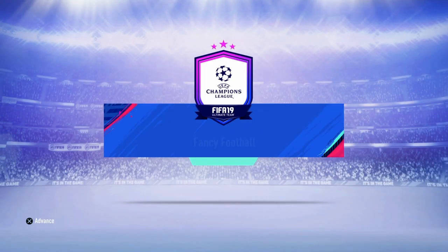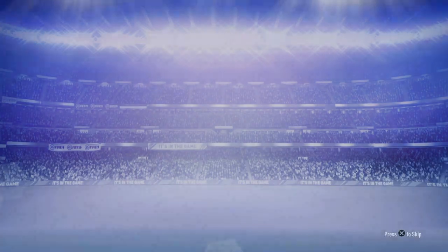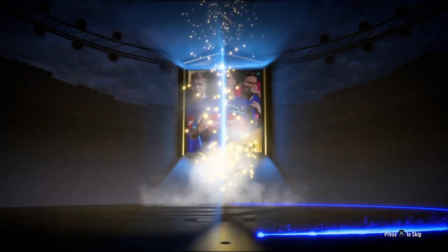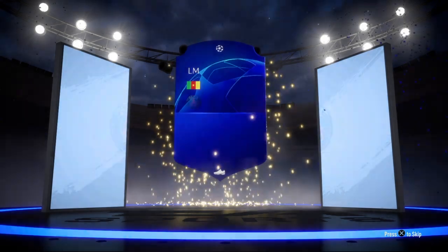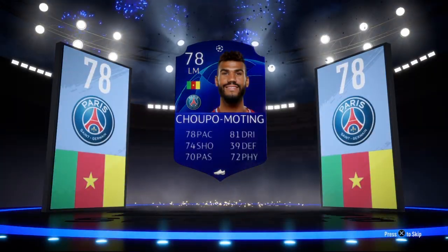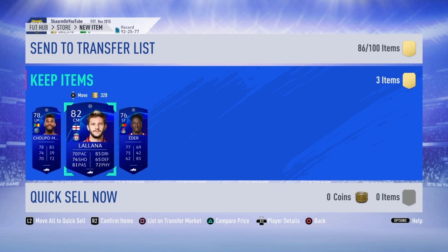Alright guys, time to open the pack — three rare players, all of them of course being blue UEFA Champions League cards. Who is that? Shofo Motin! Alright, so I got about 8,000 coins back from this SBC.